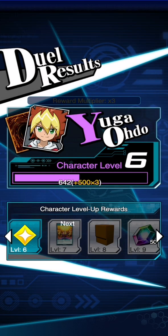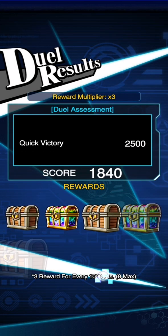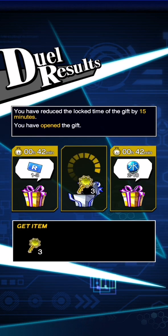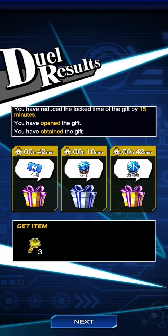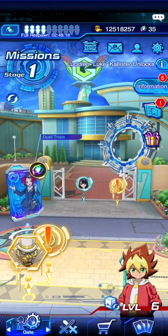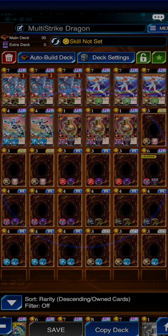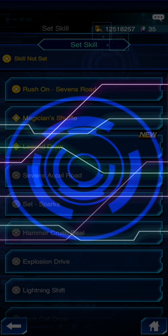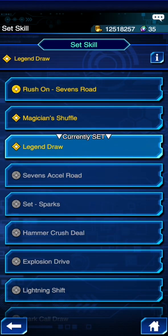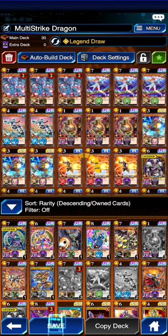And we've got our legend skill as well, which is perfect. Let's go equip that. That is the exact skill that we wanted.